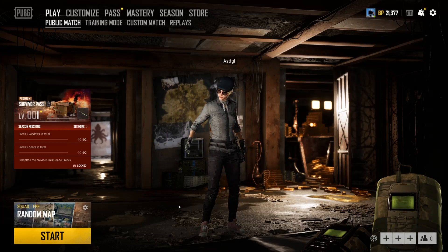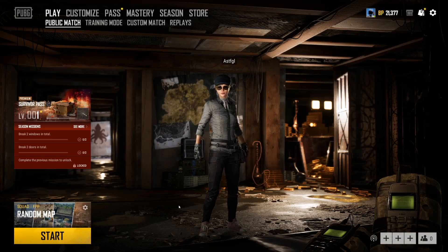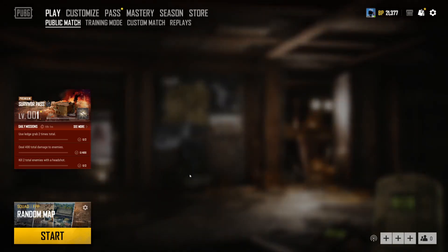It's Wednesday morning. I've got a fresh cup of coffee next to me and a new update has just been pushed to the test server, containing a new map — the new map being Karakin. Apparently you can only select random map, but we'll get to that later.